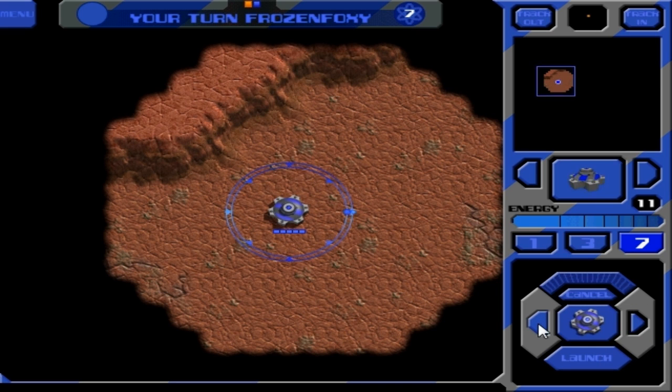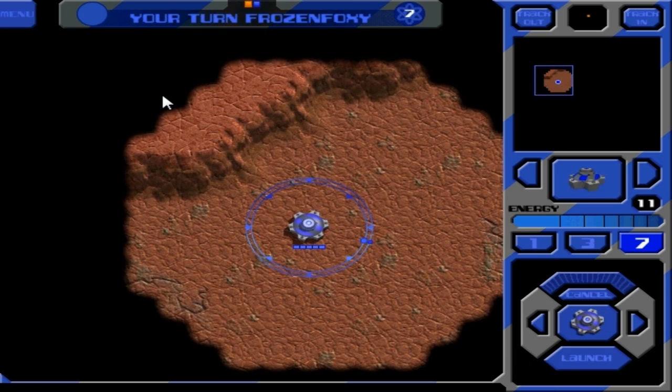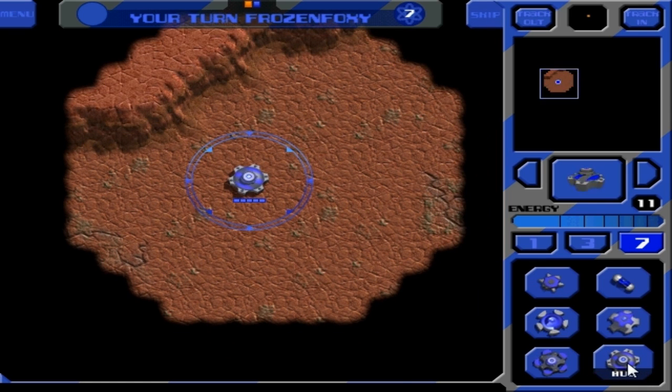After you have selected something to launch, like this hub here - we could launch a second hub - you're going to select an angle around you, as you can see with the tiny moving things right here. Then you're going to use the launch button to power it up. Depending on how much power you give it is how far it launches. This game is very strategic and very much about gauging how much power you need, which is a little bit difficult at first. You can launch from any hub, and if you launch another hub you can launch more things from it. You can also launch from the offense, but you can only launch weapons from it. It will allow you to launch much further than hubs do though.